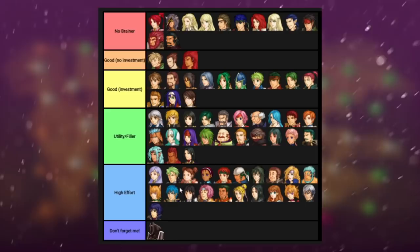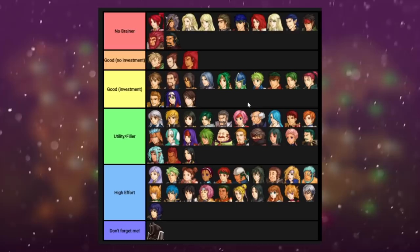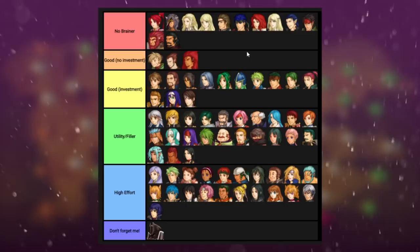You can pick anyone you want. These are the ones that make the game the easiest, but also the ones that make it most fun, and sometimes they might overlap — sometimes a unit can be both fun and a really good pick. With that out of the way, let's get into the no-brainers.